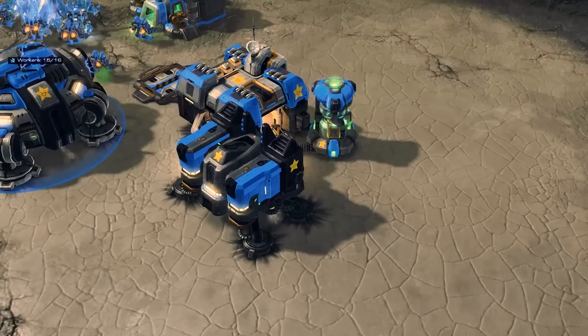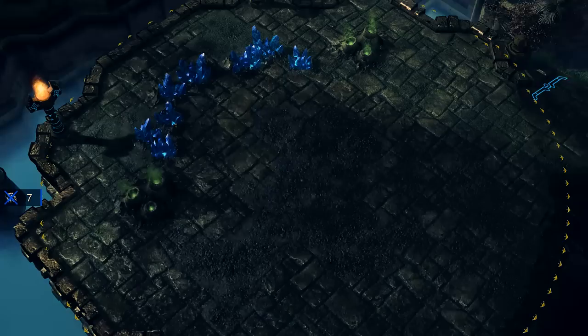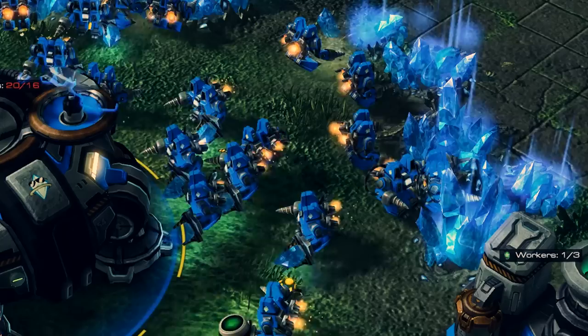The first race I will cover is Terran, the human race. Terran is the race where everything you've come to know in an RTS is expected. Units are all queued in their barracks, factories, and starports, as common to many RTS games. The big defining factor of Terran, especially in their macro, is their use of scans, which are used to reveal a portion of the map for a period of time, making scouting extremely easy.